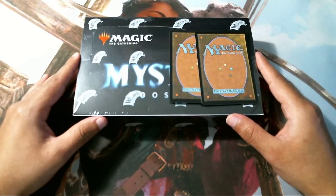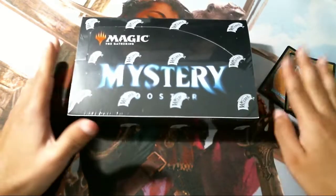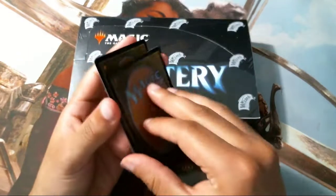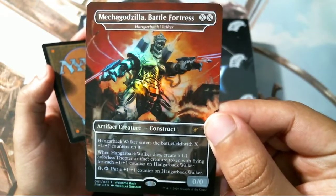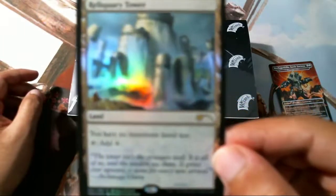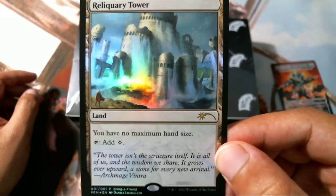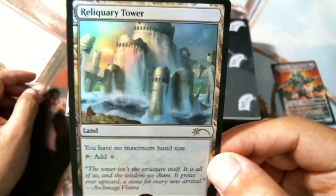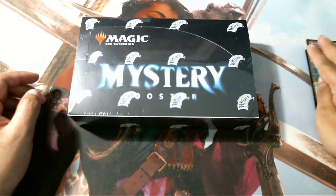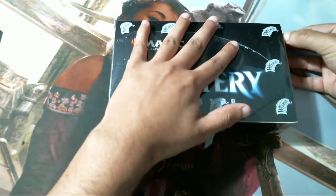Hey, what's up gamers! I just got my Mystery Booster from my LGS and they gave me a couple promos to show off too — Godzilla Hanger Back Walker, Mecha Godzilla — and a pretty neat Reliquary Tower. If you play Commander you need one of these, so it's a good thing to get one for free. I don't want this video to be incredibly long, so I'm going to open it right now and edit stuff out.